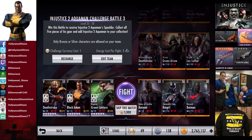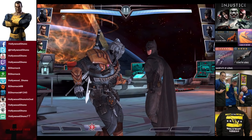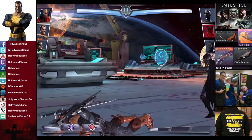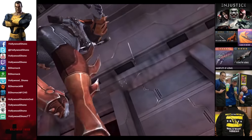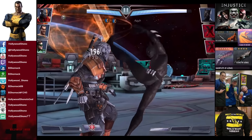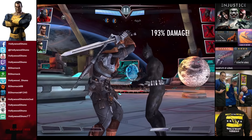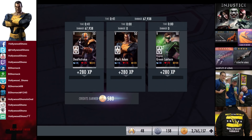For the third matchup we have Dawn of Justice Batman, Cassandra Cain Batgirl, and Batman Beyond. Skill to match is 5,000 credits. With Dawn of Justice Batman it's easier to deal with him with basic attacks because you don't want to get evaded. The cool thing about Green Lantern is you get so much more power generation, it's easier to deal with people. We go off the Eye for an Eye, Cassandra Cain Batgirl is eliminated. Batman Beyond is in. Explosive Batarang blocked for about 1250. We go off the Sword Spin and get rid of Batman Beyond for the victory in the third fight. 280 XP, 580 credits.